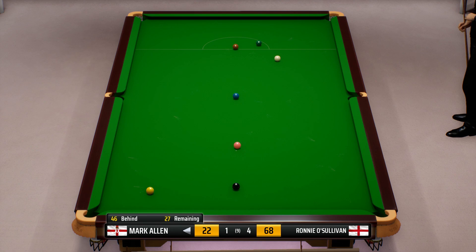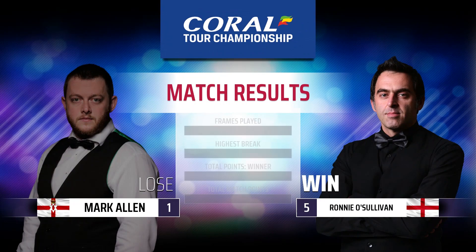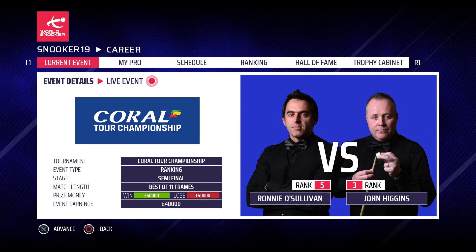Beating them by five frames to one — a very good victory there to get us back on track and into the semi-final. We controlled the match. Plenty of 50 breaks in there. Didn't really hit top gear, but we beat Mark Allen five frames to one and I think we can be really proud of that. We've got to reproduce it again against John Higgins, the Wizard of Wishaw, in the semi-final over the best of 11. If you've enjoyed that, make sure you leave a like down below. Subscribe to the channel for regular Snooker19 videos. Thanks for watching and goodbye.